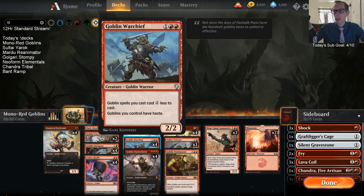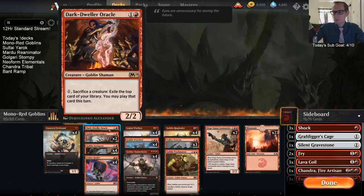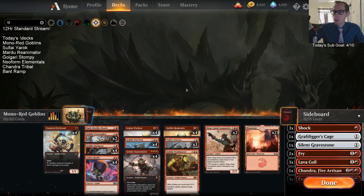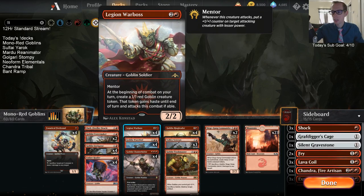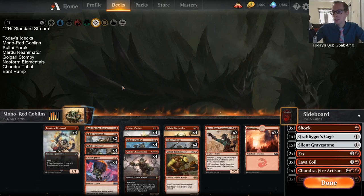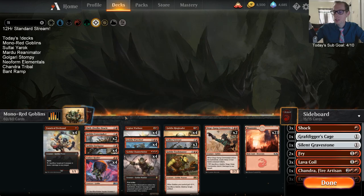We have an aggro deck with a good card advantage engine from the Goblin Ringleaders. We have Warchiefs making goblins cost one less and giving them haste. Our other new card from Core 2020 is Ember Hauler, a fine reprint giving goblins an attacker that can do a little damage and mess with combat. I have one copy of Dark Dweller Oracle for card advantage — sacrifice a creature, exile the top card, and play it this turn.